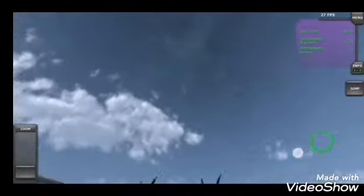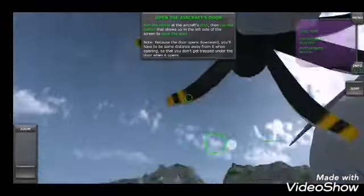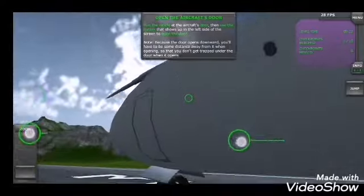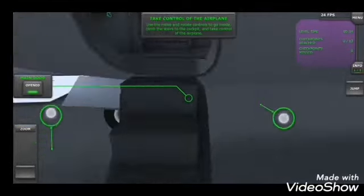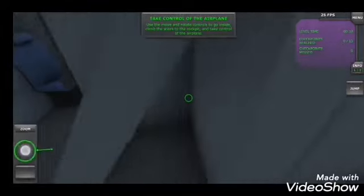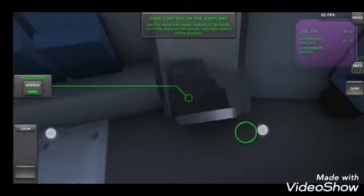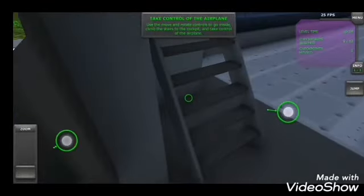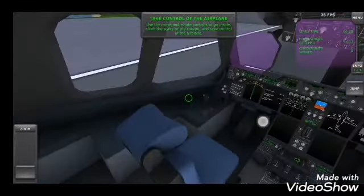As you guys can see, we are out here as a person — we can see the whole world. We can go and walk under the propeller, which we shouldn't do. Let's get inside the aircraft, open the door, close the door, head for the cockpit, and do our pilot stuff.